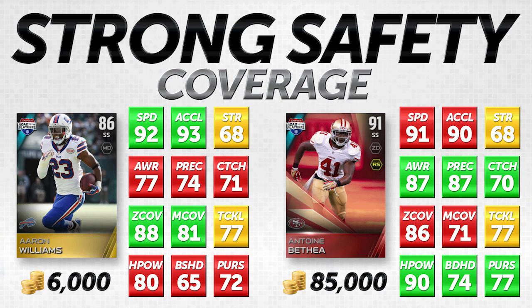Aaron Williams is also 10 better in man coverage. So if you ever run blitzes where your safeties are lined up on a wide receiver, running back, or tight end, Aaron Williams typically does better in man coverage than almost every safety in the game. There are certain guys with better attributes, but for the most part Aaron Williams is an excellent coverage safety. He also has 92 speed and 93 acceleration, making him a little faster than Antoine Bethea at 91 and 90 — so he's able to recover even if he doesn't react quickly due to his lower awareness.